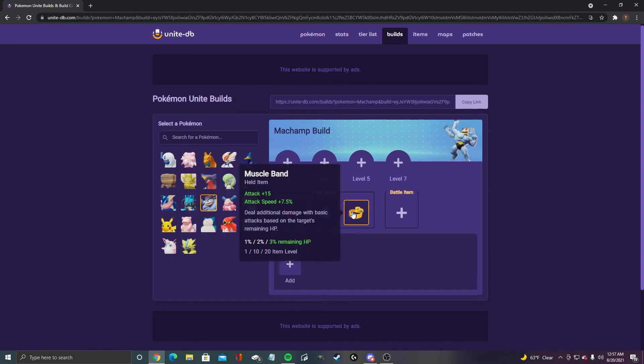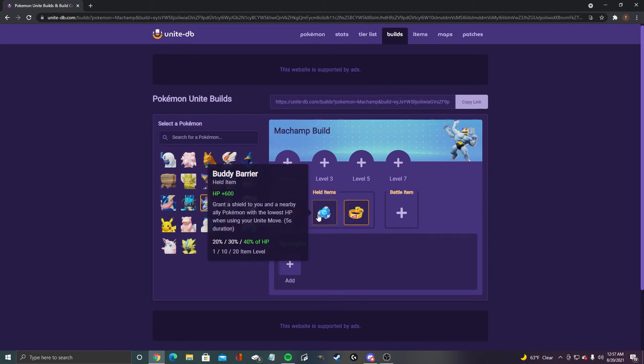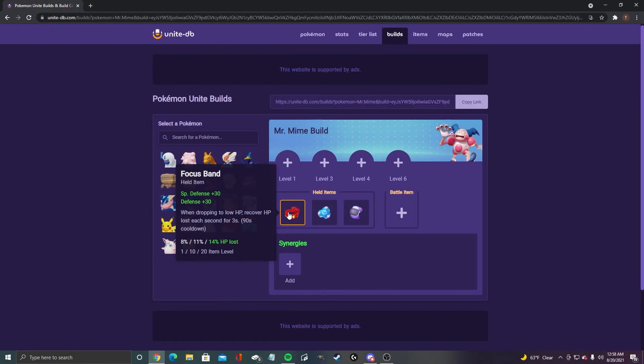For Machamp, I got focus band, buddy barrier, and muscle band. The attack speed with Machamp, using submission and getting the damage down — this won't directly help with submission, but pulling a Pokemon back to your net and then auto-attacking with your enhanced auto attacks is gonna help you take out some Pokemon. So I'd rock muscle band with the other two.